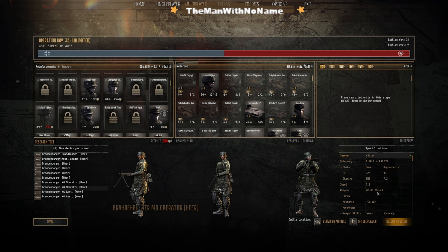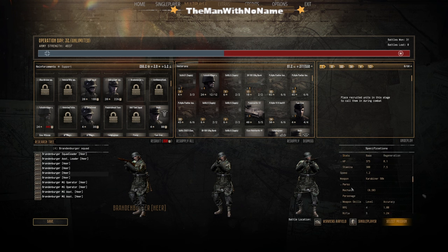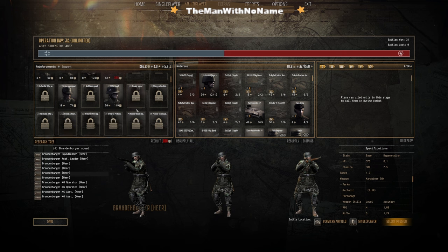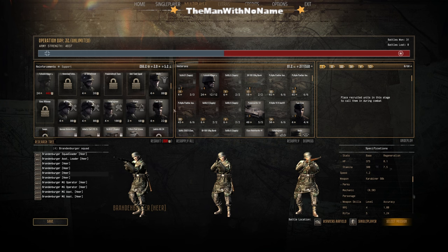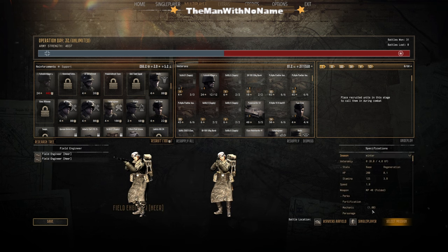Now we're going into perks. The key difference I covered in my previous engineer video: a mechanic has a repair speed of 0.5 — half speed for repairing a vehicle. But a tank crew member or engineer is at one, so their repair rate is much higher because that's what they were trained for.